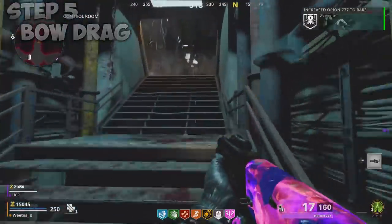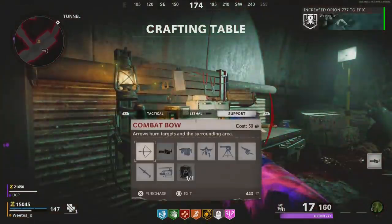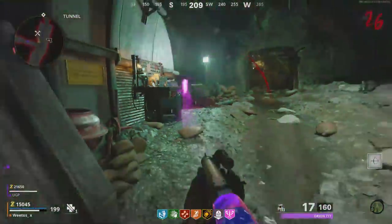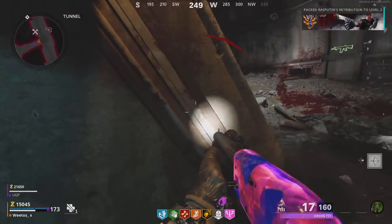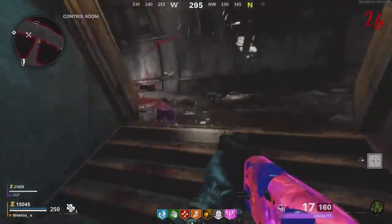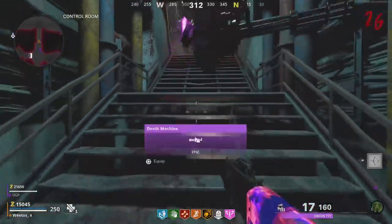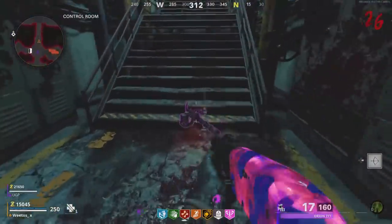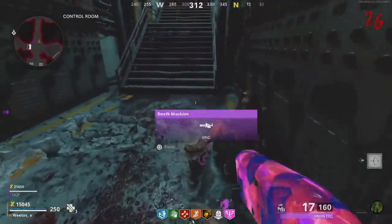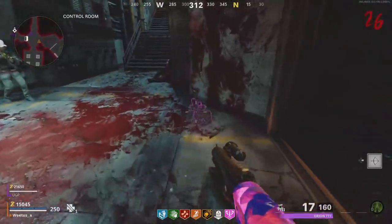Now we're going to get unlimited death machine ammo to make this glitch even more insane. All I'm going to do is activate my Aether Shroud, grab myself a bow. I've got tap to interact on and I'm going to spam square, dragging that death machine and bow all the way down to the spot we're standing. Once I'm down there, to get unlimited ammo all I'm going to do is shoot my first 400 bullets out of my death machine, then swap to my gun, pick up the bow, then pick my death machine back up — and that's going to restock your ammo every single time.